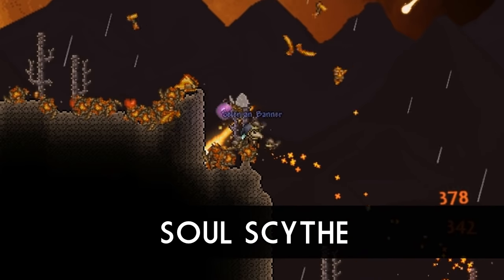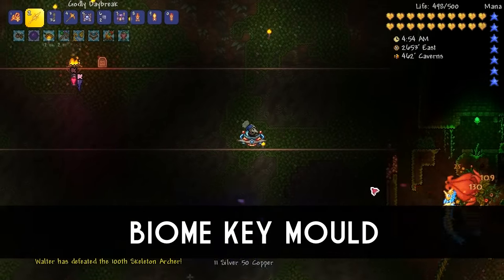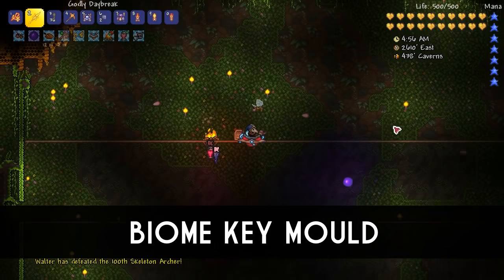These debuffs last for 2 hours and can't be stopped using an Ankh Shield. Coming in at number 3 is actually something we've had our hands on in the past: the Biome Key Mould.